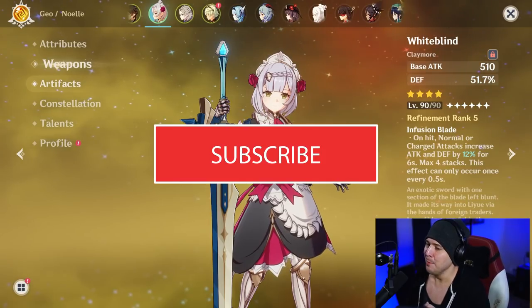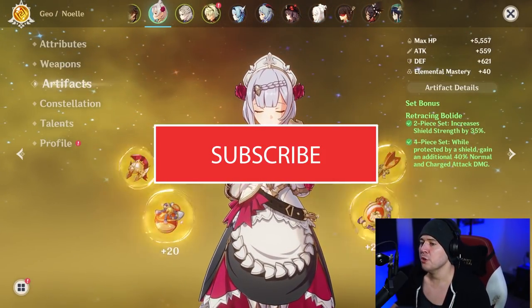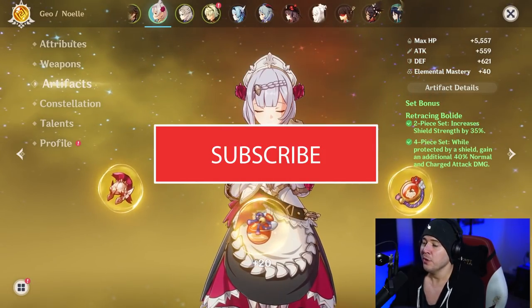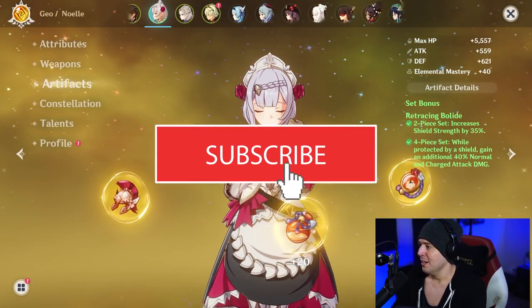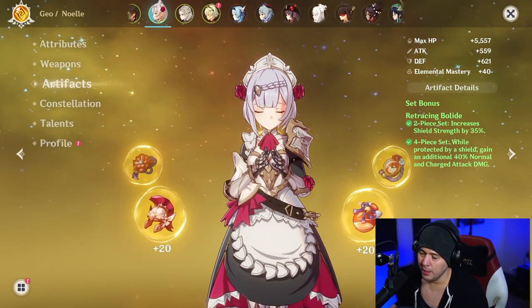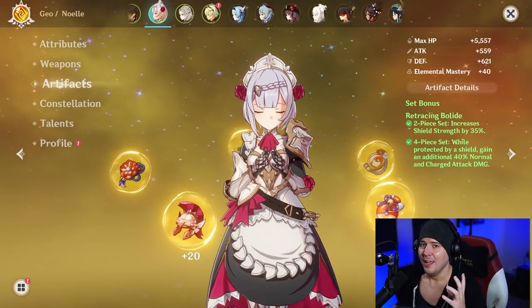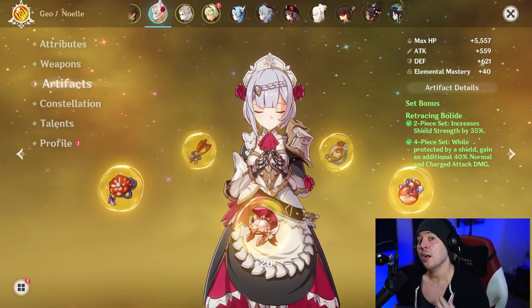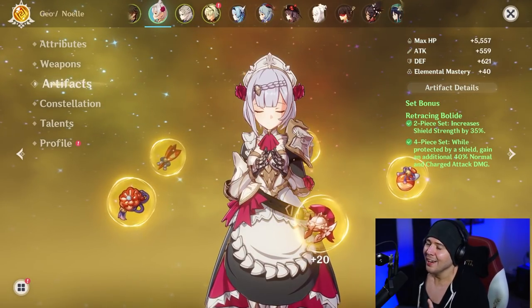With your crit chance and crit damage as well, here we are going with the Retracing Bolide set as always. It's my favorite set — it gives you a nice 40% normal and charged attack damage bonus, and also gives you 35% shield strength. In the team I'm using, that's going to make her exceptionally tanky because you'll have her shield and another geo character — okay, maybe an archon — shield as well.